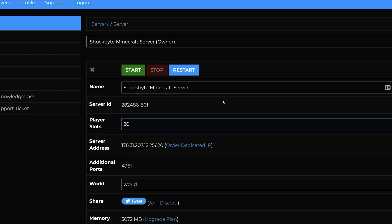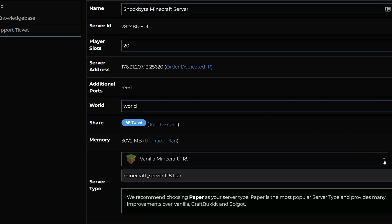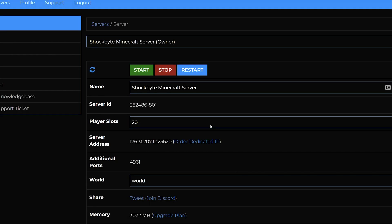Now for the really exciting part — updating your server. Head to the server control panel and make sure that the server is stopped. Then look for the server type option on the server's control panel homepage. This is where you select the type and version your server will use. Click on the drop-down menu and select the Minecraft 1.19 server type you wish to use. I'll be using the vanilla Minecraft 1.19 for Java edition for this tutorial. With Shockbyte you also have the option to select the auto-updating vanilla Minecraft option if you want your server to automatically update to the newest version of Minecraft 1.19 when those updates come out. Once you've selected the version you want, it should automatically save.